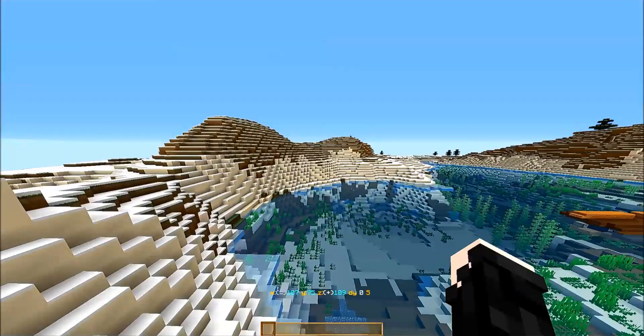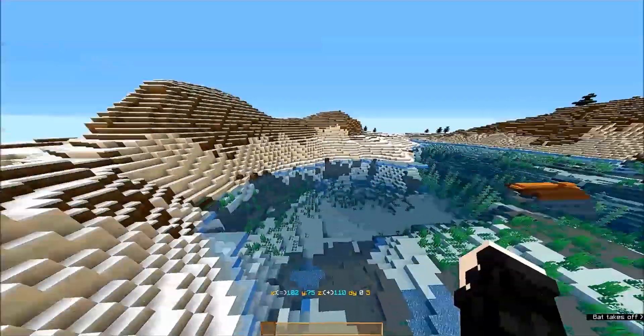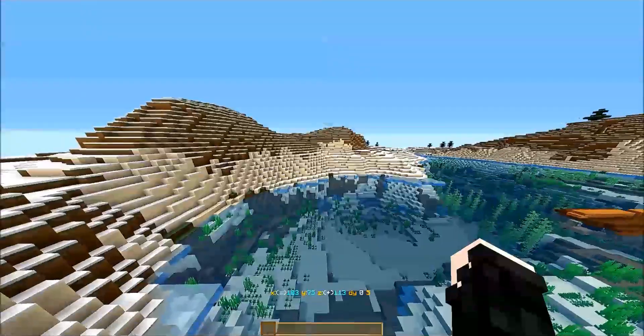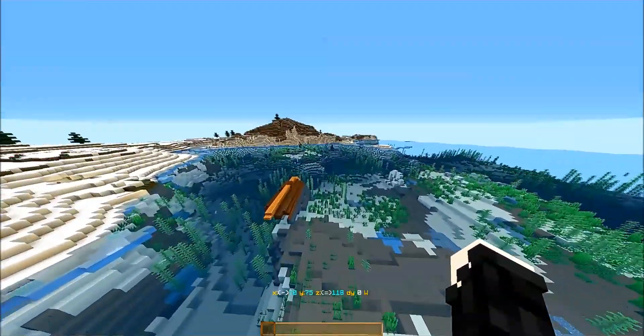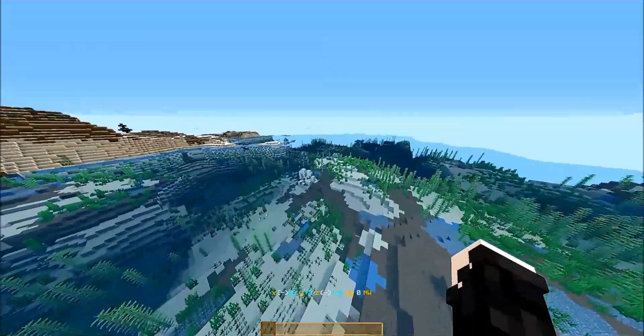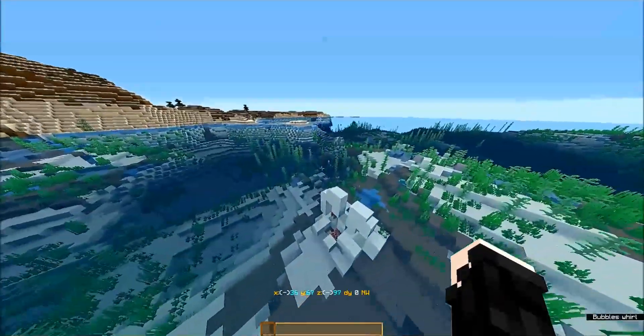All right, we will be going to the south, out to about 600 on the Z axis. I hadn't written it down yet. Is that a ruins over there? That is definitely a ruins right there, a frozen ruins.